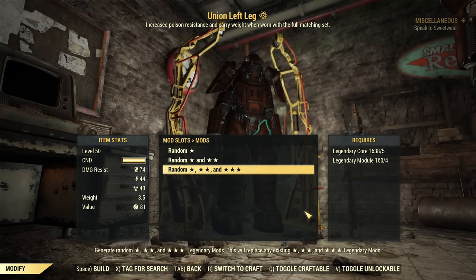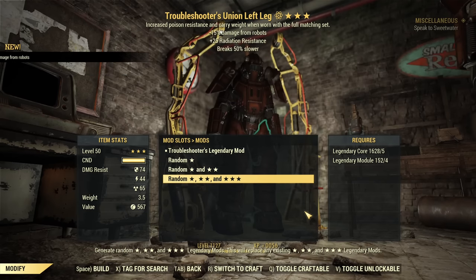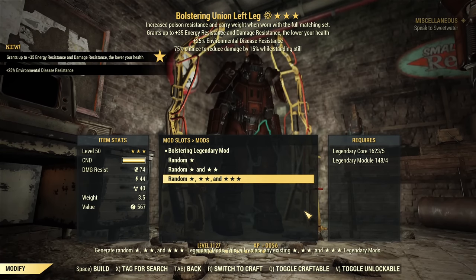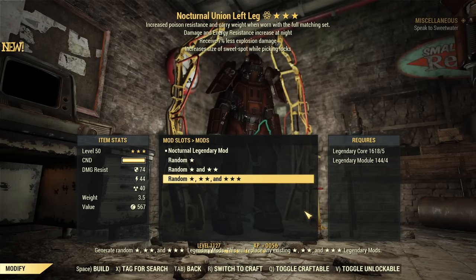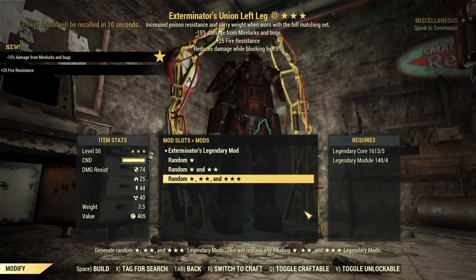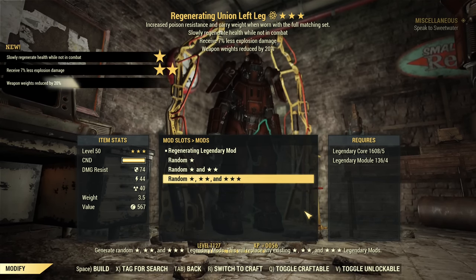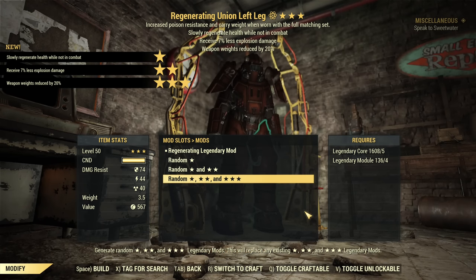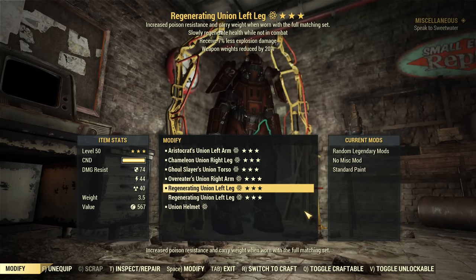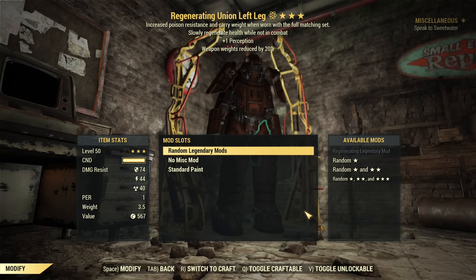I craft another left leg at level 50 and try to get a better roll. Aristocrat's — no. Troubleshooter's — nope. Bolstering, Sentinel — nope. Nocturnal — nope. Less Damage from Regenerating again — that's bad, about as bad as the other piece. One is Perception, that's worse, so we re-roll that one.